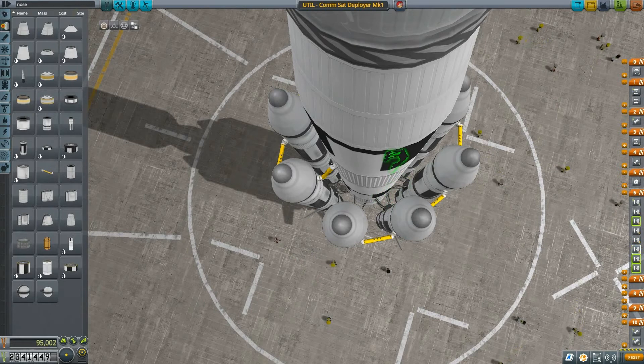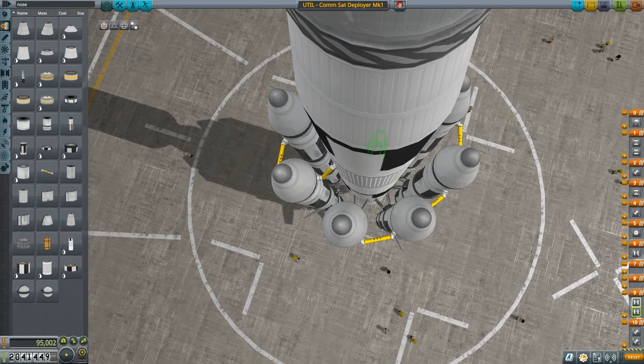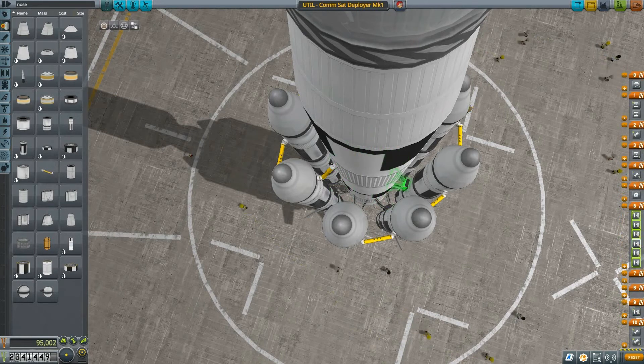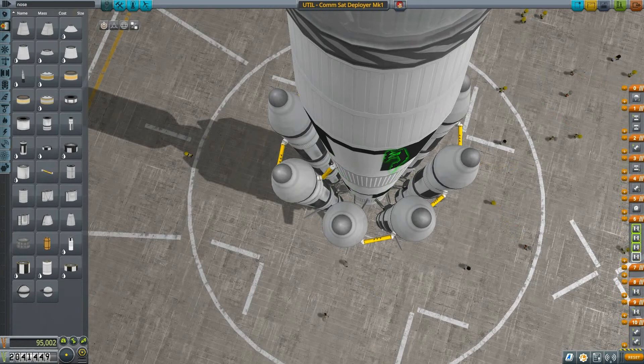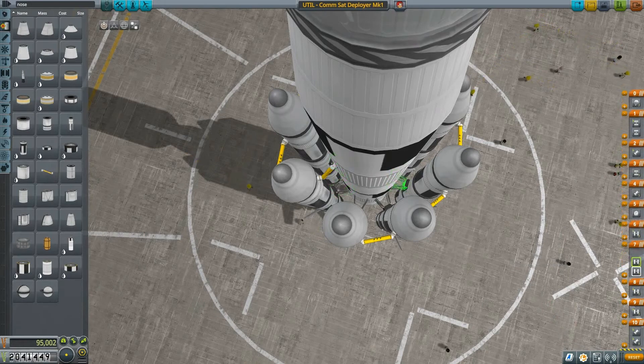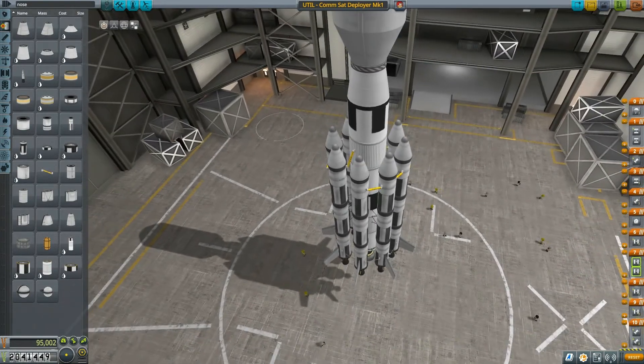I'm here deselecting the ones I don't want, then moving the remaining two to stage 8. I just have to check which ones — you and you and you are getting moved here. So now the staging should be correct, hopefully.